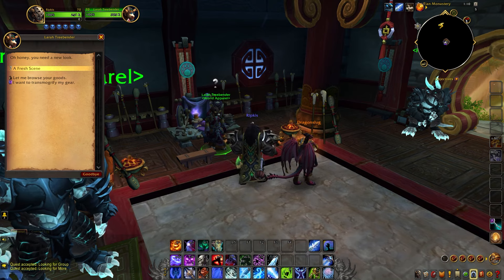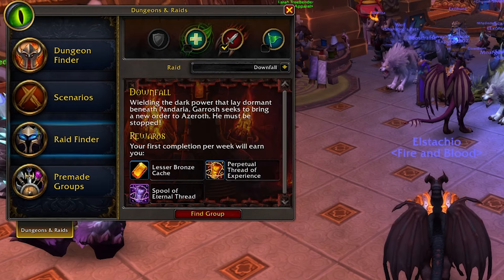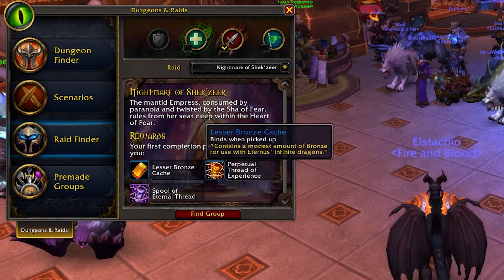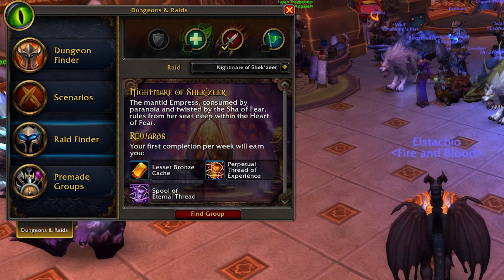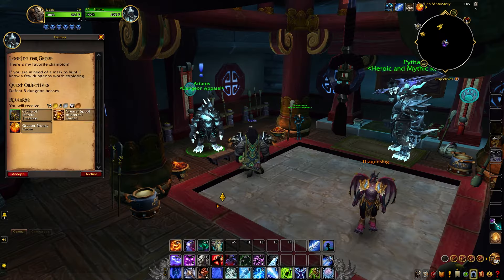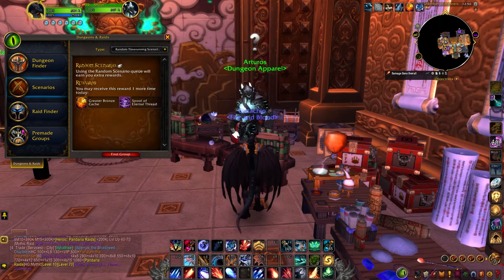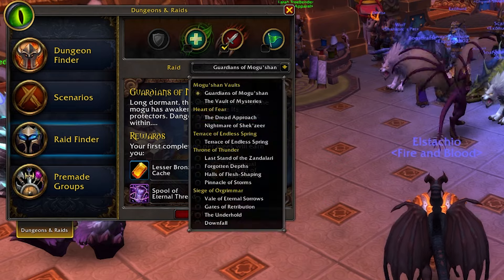So not only would you sign up for dungeons and scenarios but also raids. I would pick the easy raids like Mogu'shan Vaults or something. Ain't nobody got time for Garrosh — those raids take forever to complete. So to recap: log in, get all three daily quests from the bazaar, sign up for a random dungeon, scenario, and any of the easy raids and complete them. Easy, huh?